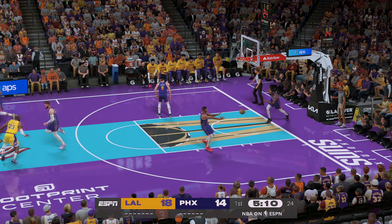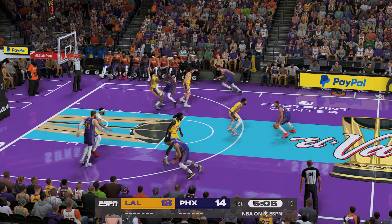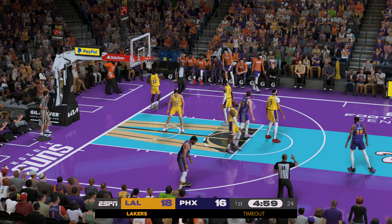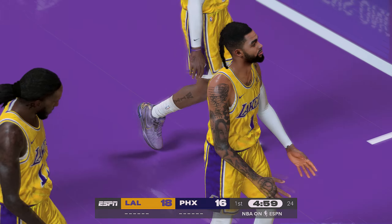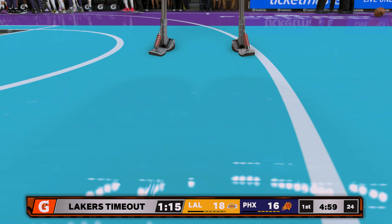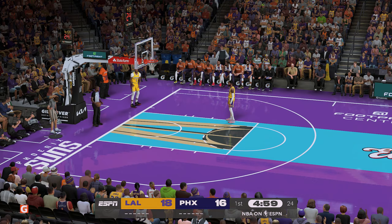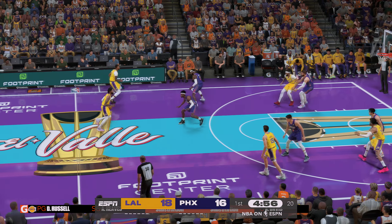Russell hits them both. Suns trail by four — they need a bucket in a big way here to regain some confidence. Gordon finds Durant — got it from 16 feet. Well, Durant looks close to automatic; he does not second-guess or hesitate at all on his shot selection. Timeout called here, the first for Los Angeles. Some changes for Phoenix: Watanabe checked in for Durant, Okoge comes in for Keita Bates-Diop, and Goodwin subbed in for Gordon. And for the Lakers, Christian Wood comes in for LeBron, and it's Reddish in for Torian Prince.